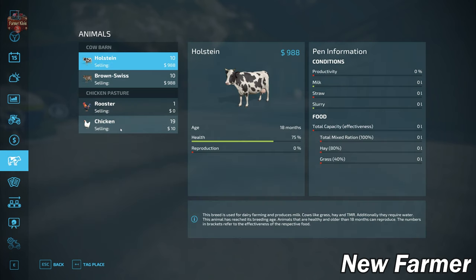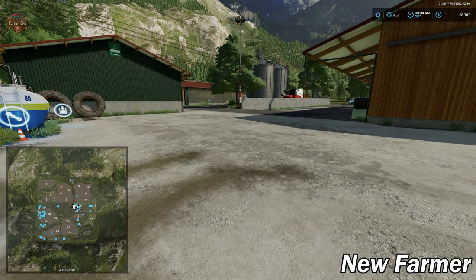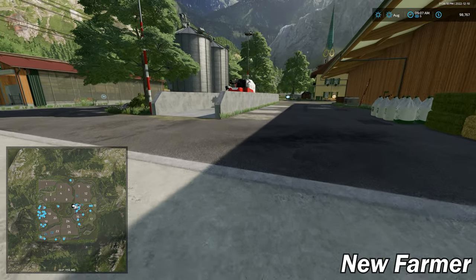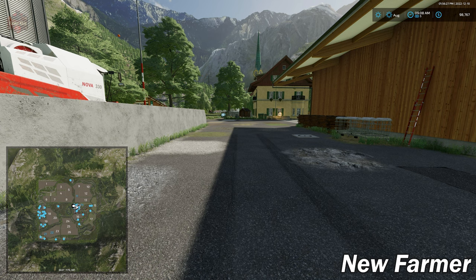One thing worth examining is the new field grass crop — it's not clear if we can feed it to our cows, and crucially, there's no place to sell it. Because of this, we're going to take a quarter point off the score. We can sell all base game crops and animal outputs, but field grass as a new crop doesn't appear to have any usable function on this map. Maybe the map will be updated with a way to use field grass, but right now it's unclear what a player would do with it.